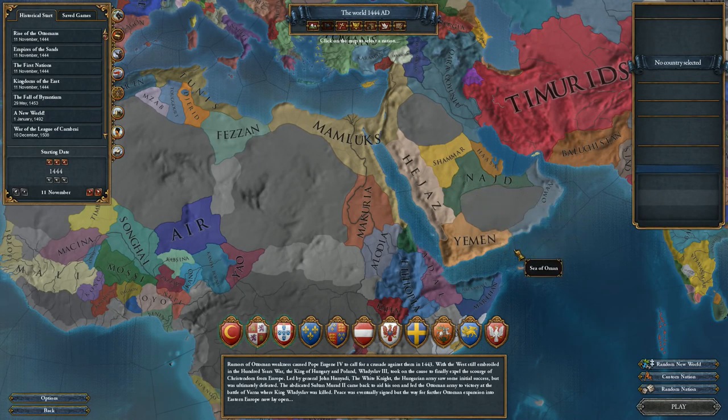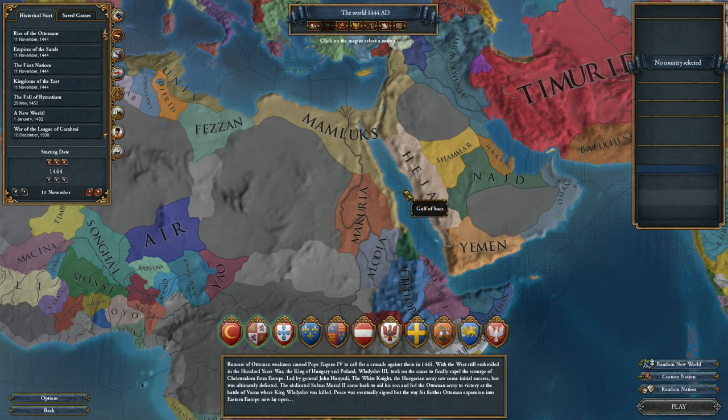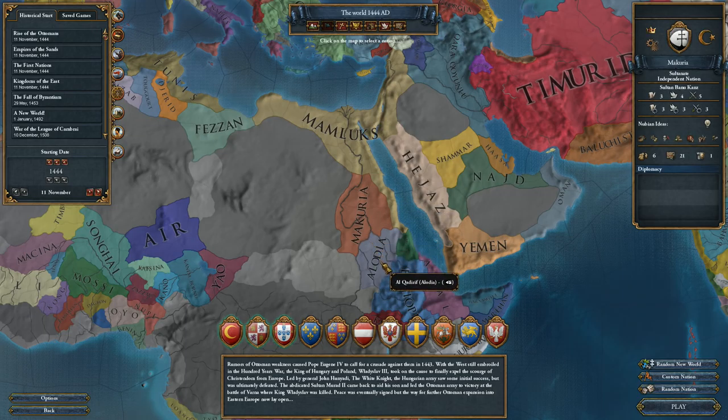I am Torior and welcome to my newest series of Europa Universalis 4 with the Mare Nostrum expansion. Today we're going to do the Kushite restoration achievement, which requires us, as a Nubian nation, to own the entire Egyptian region.